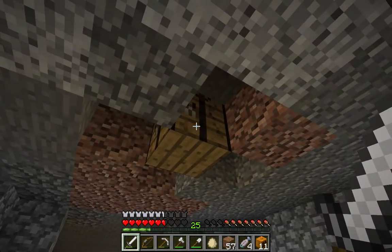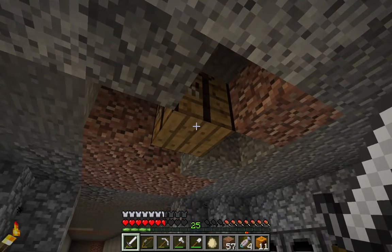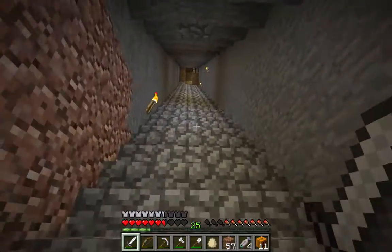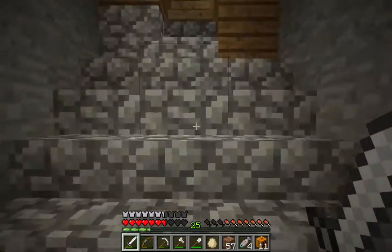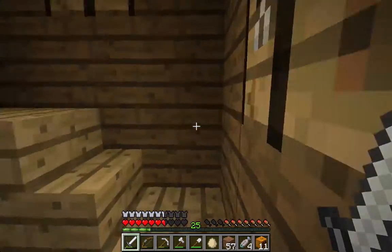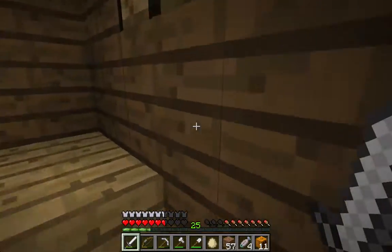It always amazes me that the crafting tables have got wood underneath, but I suppose if you've got a wooden floor it makes sense. Now what I'm going to do is to go through the nether. Is that chest still empty? Yes. It's very useful if you come down here with a full inventory and want to just park something while you do your mining.